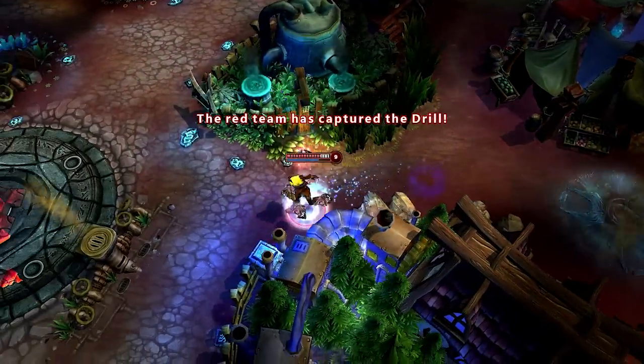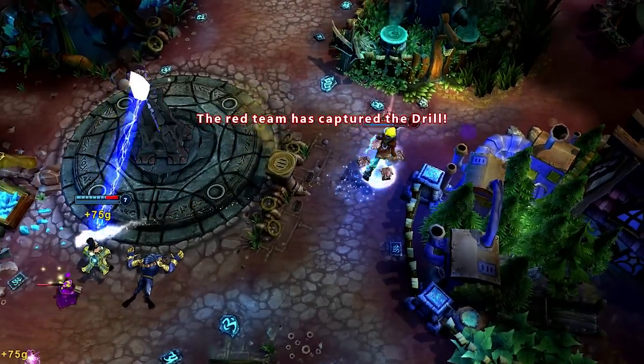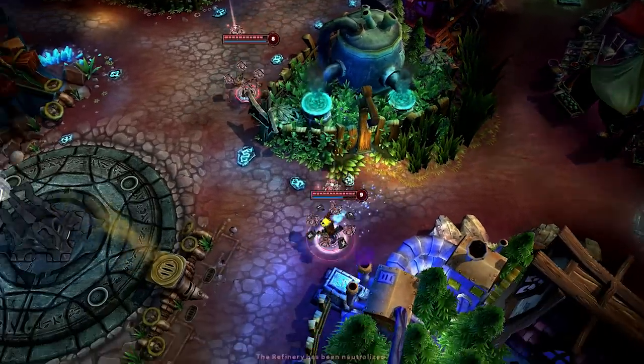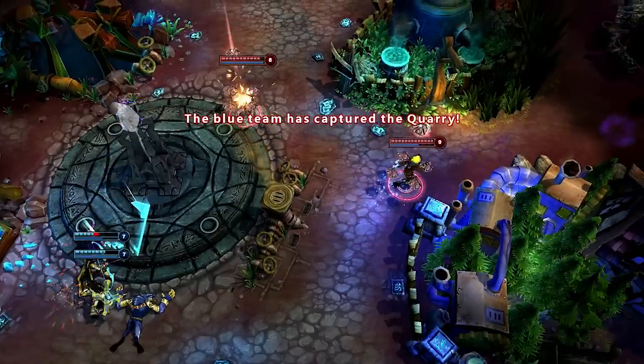On Dominion, Ezreal's long range is great for defending capture points. I run across Ashe and Sivir attempting to capture the refinery, but I interrupt them with Mystic Shots, buying time for my teammates.